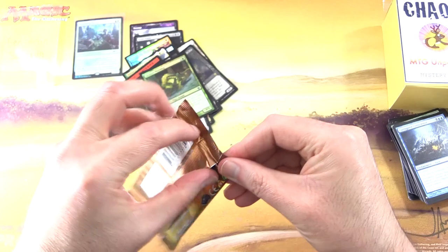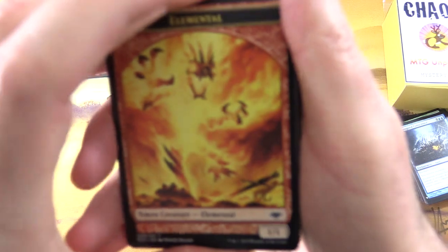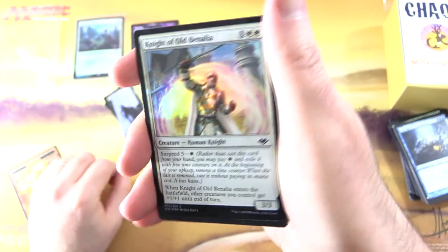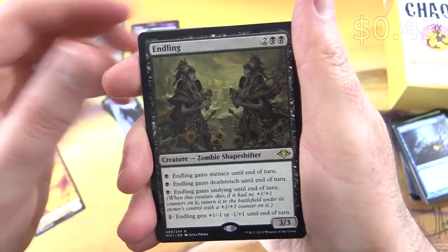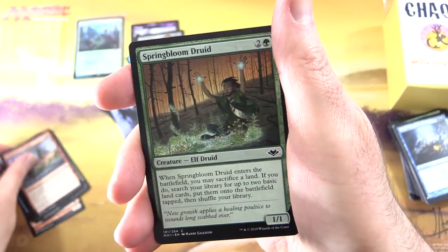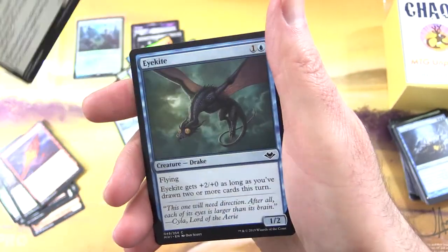Modern Horizons now - I think from Ren and Stimpy at least for this box. We might have pulled Ren and Stimpy already, but there are plenty of opportunities for other crazy pulls. We have an Elemental, a So-and-So, Smoke Shroud, Snow-Covered Forest, a foil Night of Old Benalia, and the rare is Endling - not quite what we were looking for. Uncommons: Shatter Assumptions, Watcher for Tomorrow, Graveshifter. Commons: Irregular Cohort, Geomancer's Gambit, Spring Bloom Druid, Alchem's Astrolabe - throw that in - Winding Way, Umizawa's Charm, Martyr's Soul, and Eye Kite.